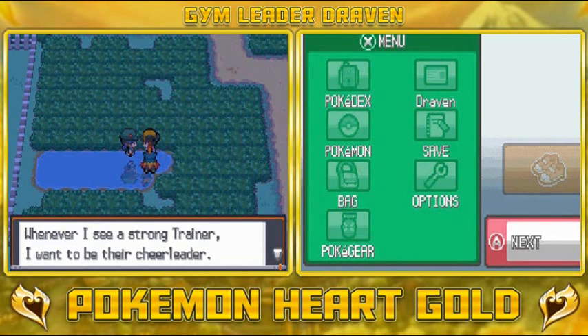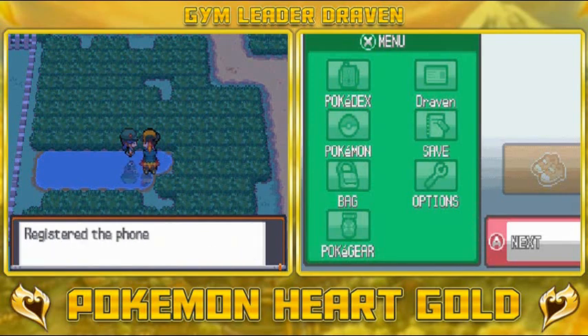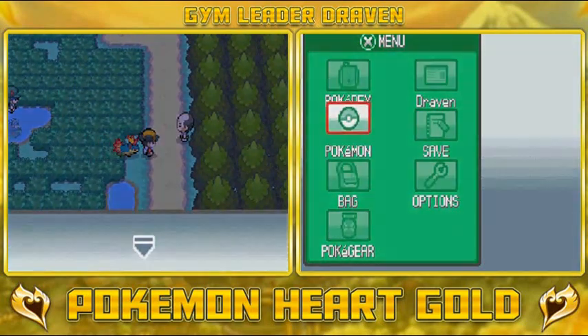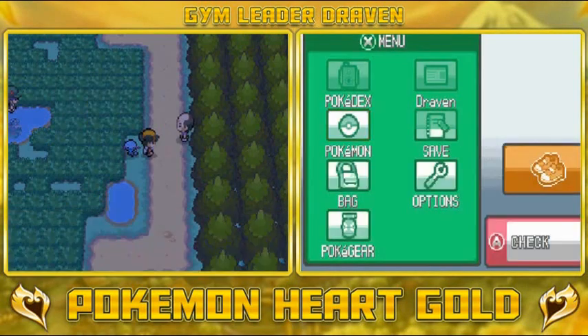She says: whenever I see a strong trainer, I want to be their cheerleader. When I'm out on my walk, I sometimes pick up items — if I find anything, you can have it. Want to give me your number? Yes! I believe this is the girl that gives you a Leaf Stone. Remember to get those Pokemon trainers that give you elemental stones because those could be of great use if you want to evolve your Growlithe or anything like that.